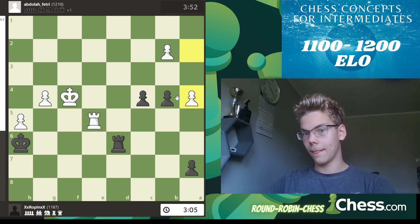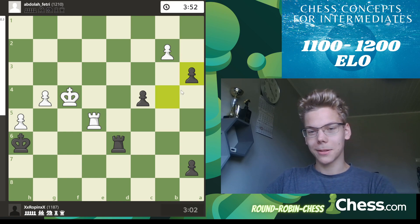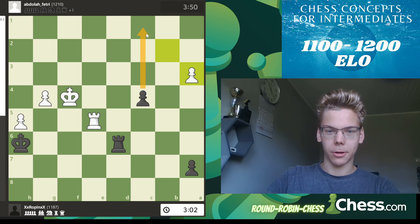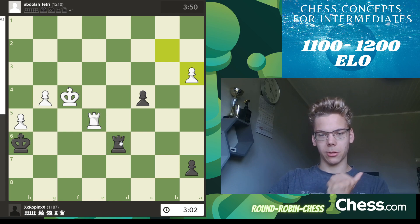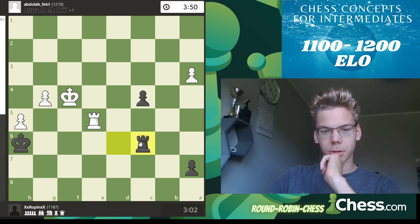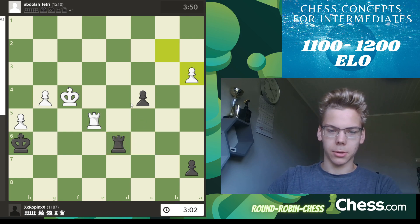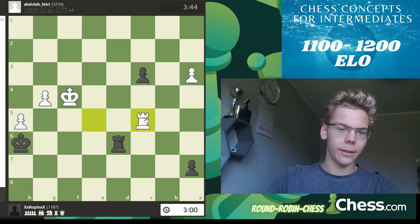But instead he plays a4, and that allows me a passed pawn — and this time it is a very nice one because we have a passed pawn to go. You have to go for this concept: you need to support this pawn and not allow c5. Because if you go c3 right away, there is c5 and I lose the game.